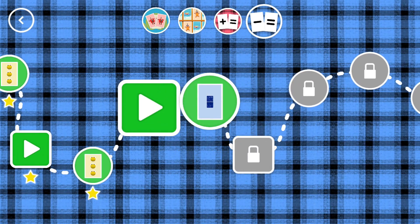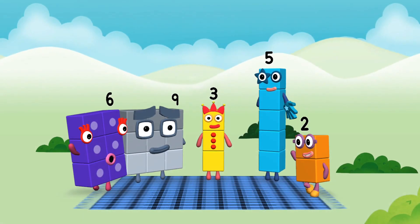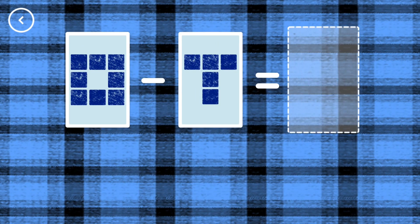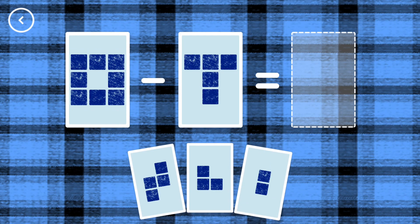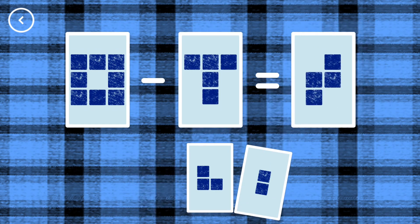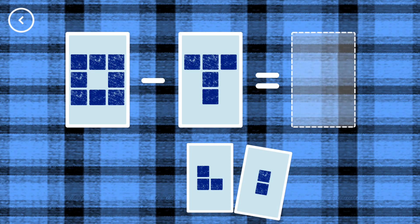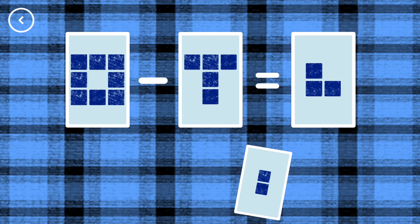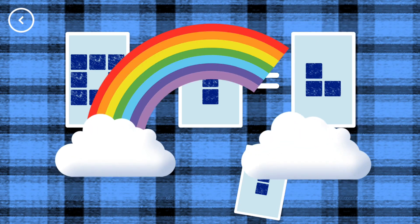A new level has unlocked! Hello! Hello! If you start with this many and take away this many, how many are left? 3, 8, minus 5, equals 3. Yes!